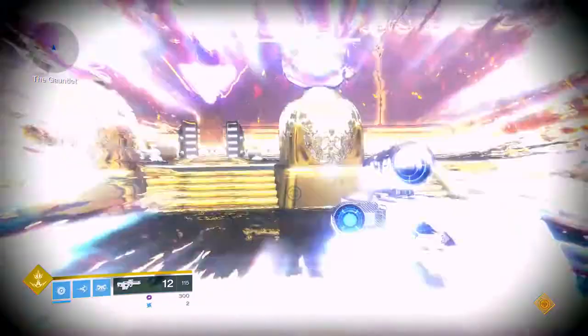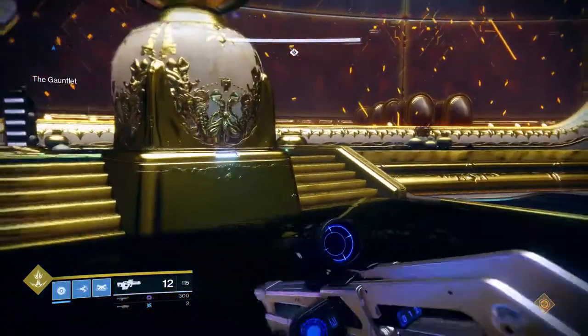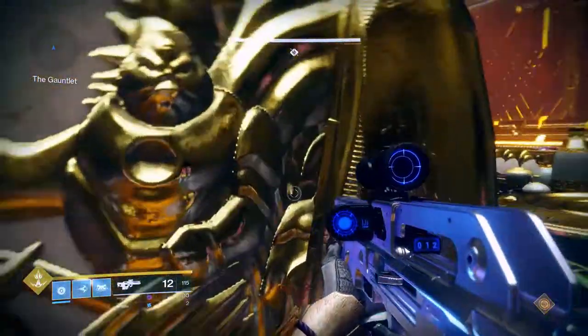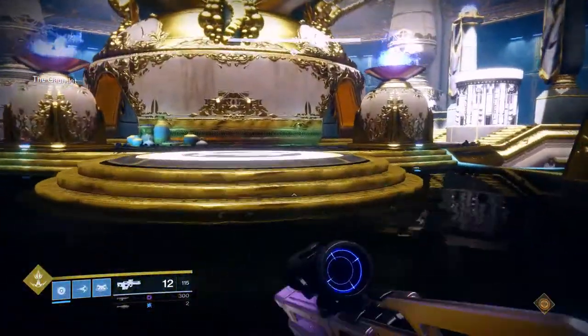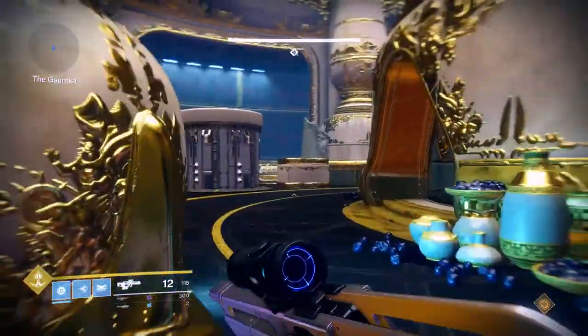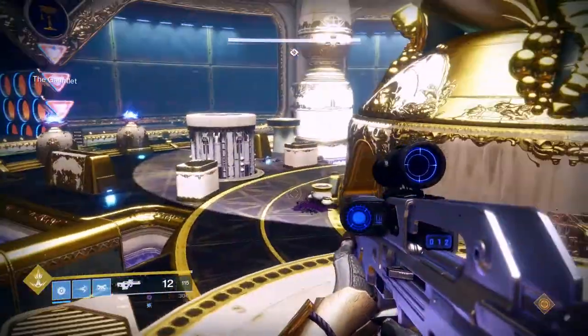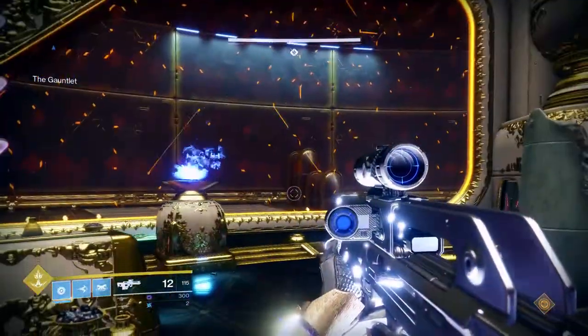The encounter won't start until one player is stood on each of those plates. Once you've stood on them, you don't need to stay on them — you can move around your area. But you are going to have one team member responsible for dog plate, one for sun, one for cup, and one for axes.